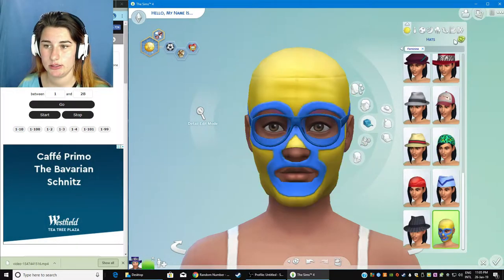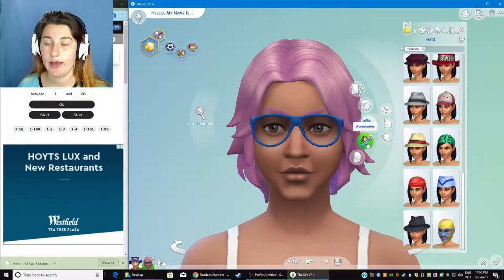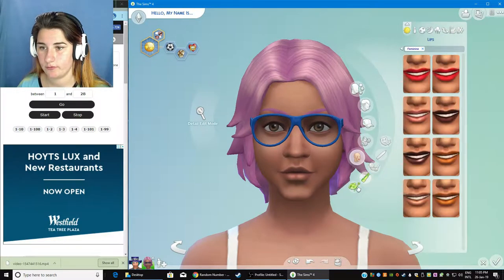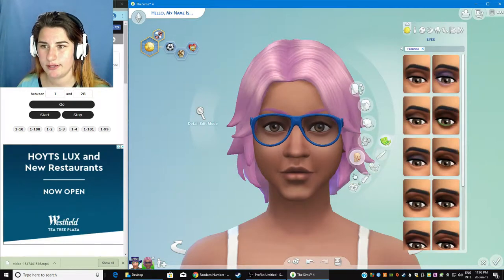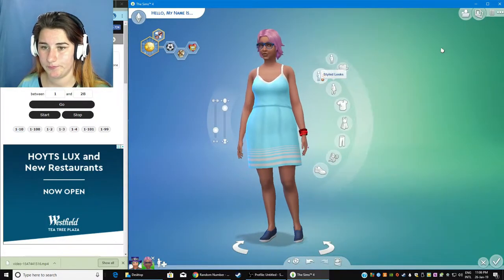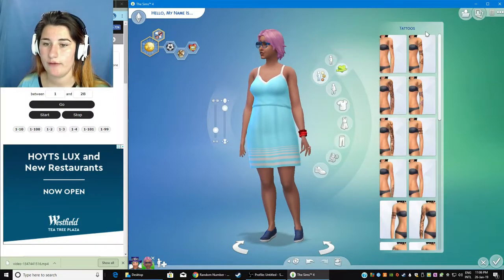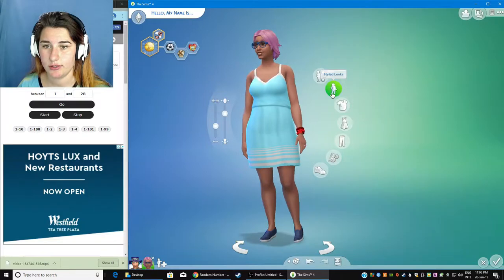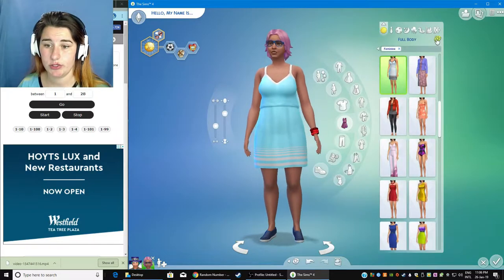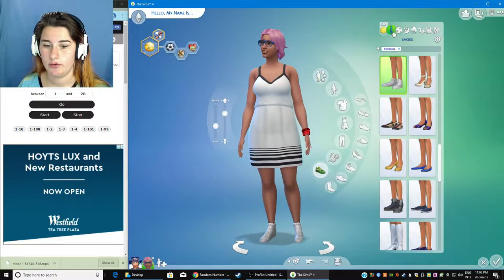Do we want a hat? I think you shouldn't have a hat because you didn't have one on in the start. Makeup — it sucks that I can't randomize her makeup. Yeah, that's kind of soft but whatever. Body — let's do full body. We love a curvy lady. We cannot do tattoos. Because she's wearing a dress, we're going to do full body — randomize. Cute, we love. Randomize your shoes — love that.